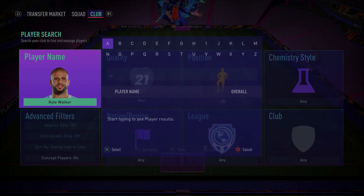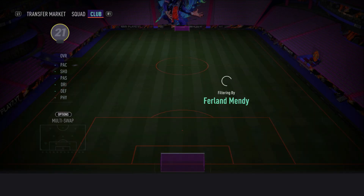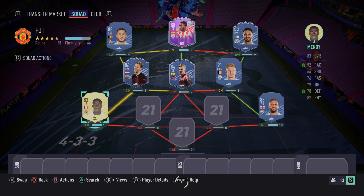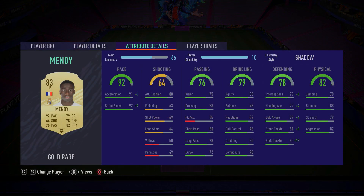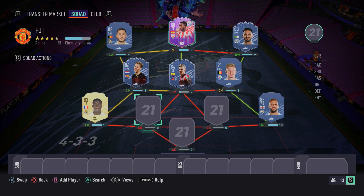The same goes for the left-back — Ferland Mendy from La Liga. We all know he's one of the most overpowered fullbacks in FIFA 21. He's got four-star skill moves, five-star weak foot, he's paced, and he's good defensively. Ferland Mendy gets the job done. Very cheap, very affordable, but most importantly very effective.